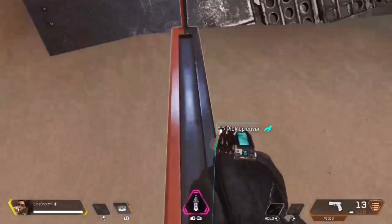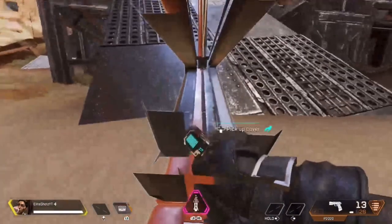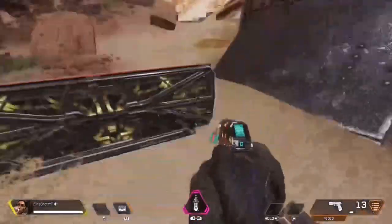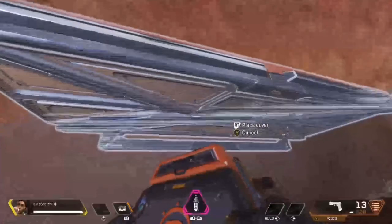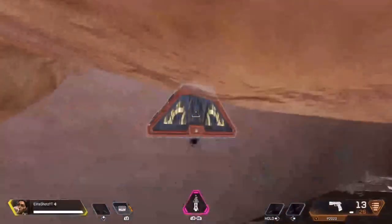There we go. And just like that, you need to be in the deployable shield just like this. You'll be in it. That's how you do that. Like I said, you want to get up here. You want to get right here and place your shield right there. So just like that.